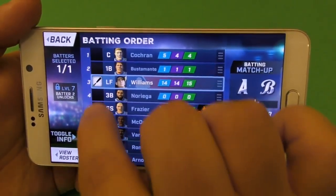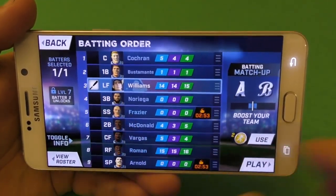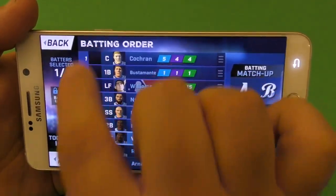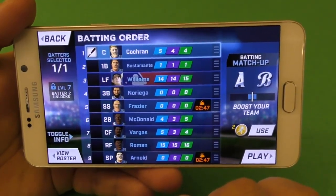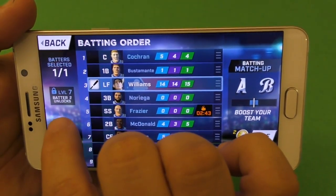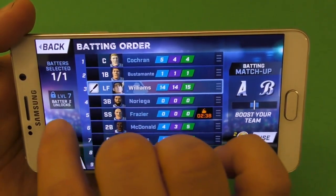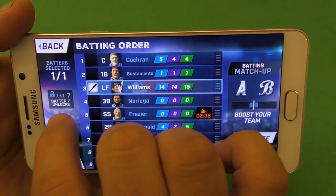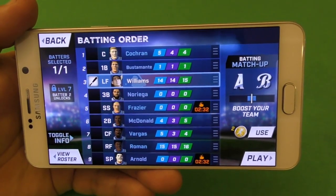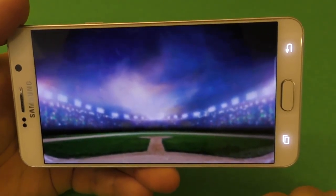Right here is where you're going to choose the player that you're going to control. Since I got Ted Williams, I want to control him. But if you want to control a center fielder or any other player, you just tap on him and that's it — that's the only player you would control. As you level up, you're going to be able to choose two batters — it says level seven batter two unlocks. So you will be able to control two players at the same time. But right now we just use one, so let's go and play.